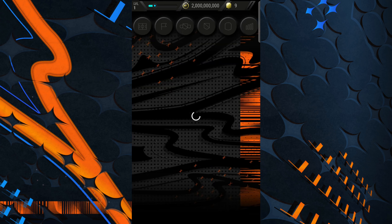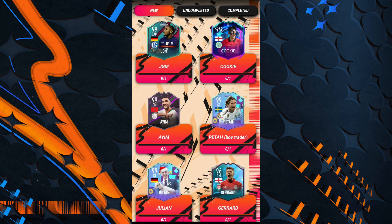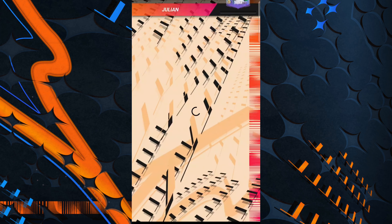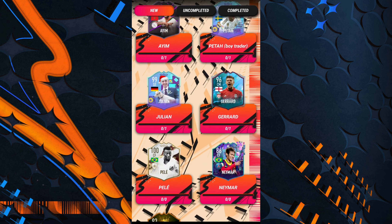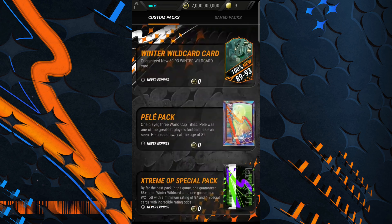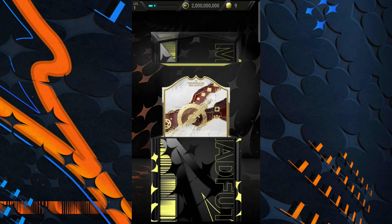The second place we're going to go is latest cards, because I want to see what cards they have. Oh my god — three, four, five, six, seven objectives: Pele, JGM, Cookie, Peter, Julian, Jaron. And here's a fun fact — that Julian card right there, guess who the picture is? That's Anton, and that's the guy that made the mod. We're going to unlock this guy real quick.